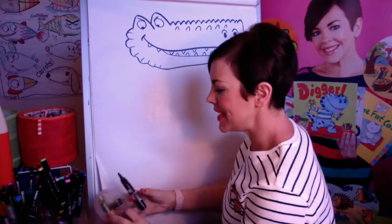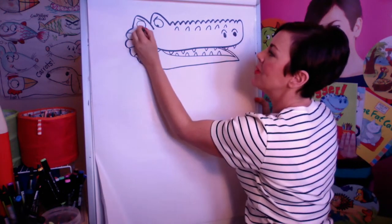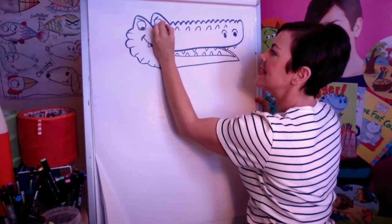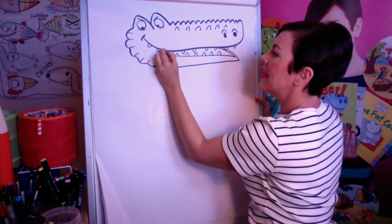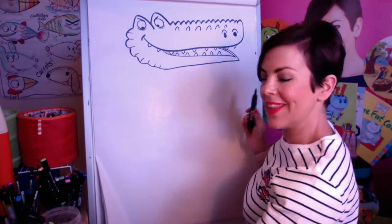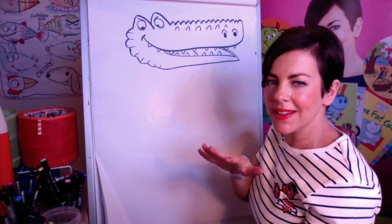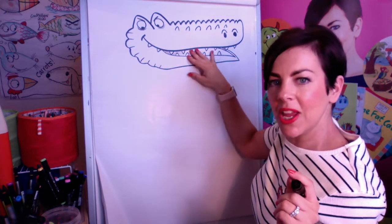As you've seen me draw before with my black crayon, I'm going to put some shadow under his eyes and a little bit of shadow here. That is our head. Is that easy, hard, or okay? I think opening his mouth is a little bit tricky.